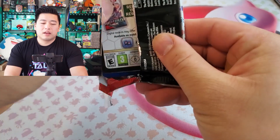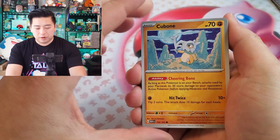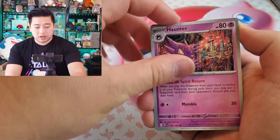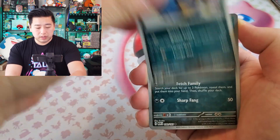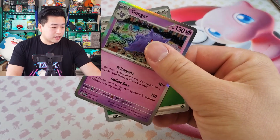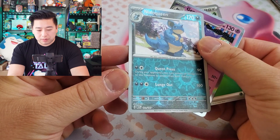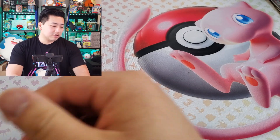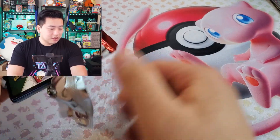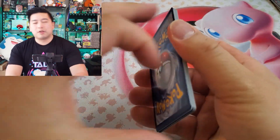We're about halfway through our packs at pack number eight. Let's see what else we can get. Jynx, Krabby, Sandslash, we got a Haunter with really well-drawn artwork, Golduck, Nidoqueen reverse, and a Gengar holo rare! That Nidoqueen was also a reverse holo. The Dark-type Pokémon cards are always so hard to tell if they're reverse holographic. Gengar's got cute drawn artwork too.